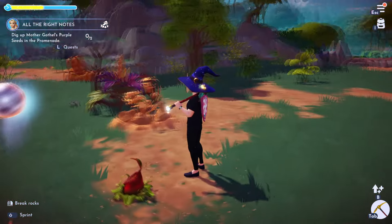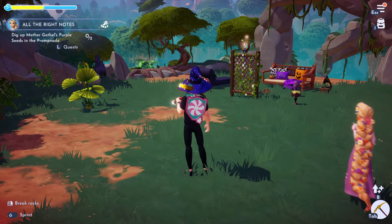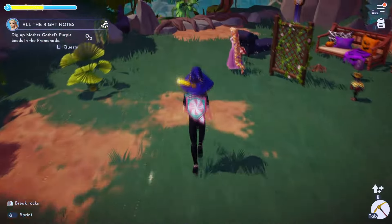Now we need to dig up Mother Gadriel's purple seeds in the Promenade, which is right next to the Wild Tangle. There it is right there. Let's head over there and see what we can find.